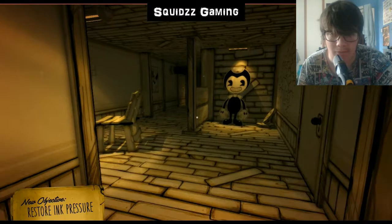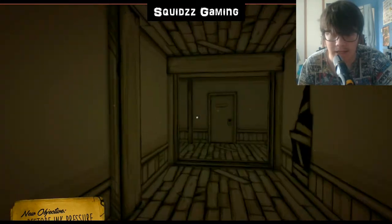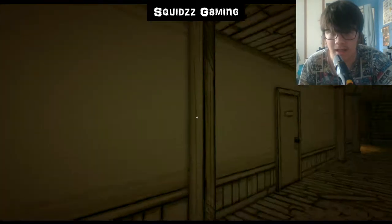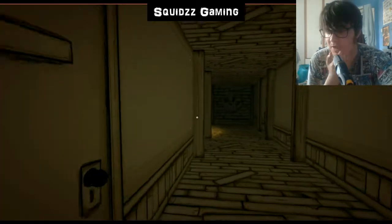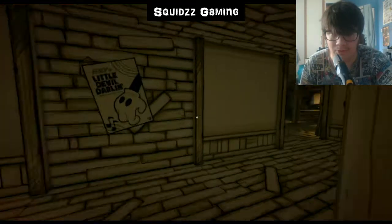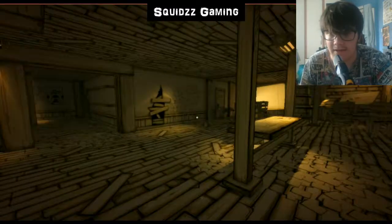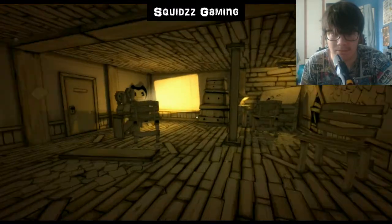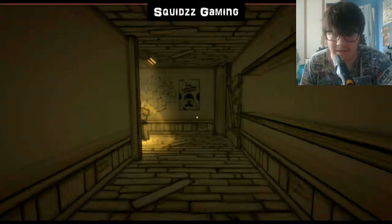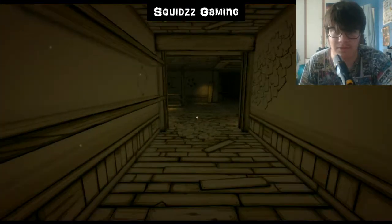I think we're going towards the power room again. Oh, no ink pressure. The ink machine's there - it's in that animation room with the projector and everything. We need to go back through there. I also found the shift to run, so I'm going to click it to run. I think it's the pressure thing. Again, I don't know where I'm going - I'm just going to walk blindly around. If you find these rooms once, I'm like 'okay, I'll never leave this room again,' and then just forget where it is.